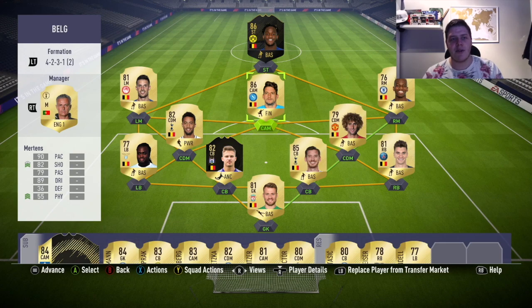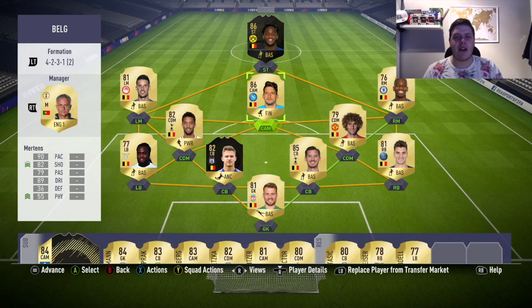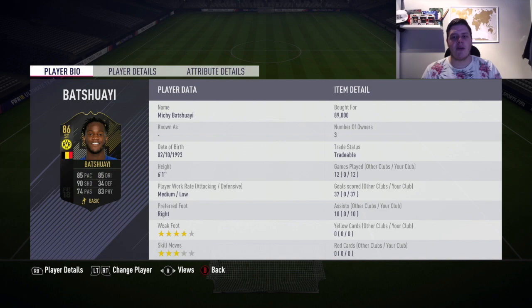Looking at the team now, it may be a case of changing the formation to one with three CAMs, but I can't afford De Bruyne or anyone like that, so for now it's staying like this. Obviously Michy Batshuayi is sitting there with 12 games played, 37 goals, 10 assists — absolutely bossing life. Let's get into a couple of games and see if we can make it near 50, because that promo pack for the half century is coming. Let's go get the first opponent and get that hat-trick.